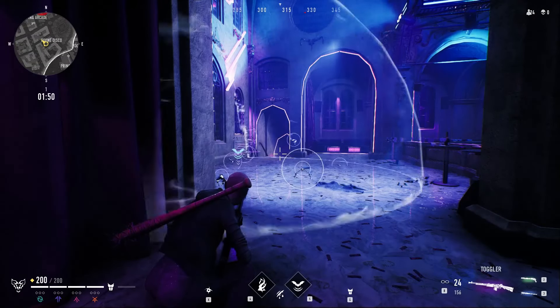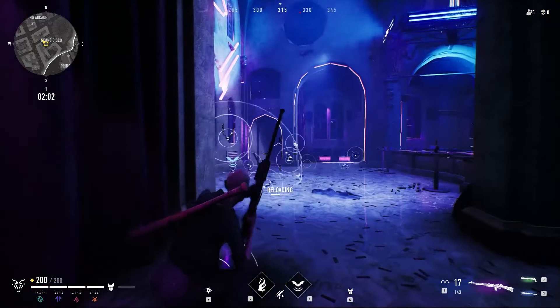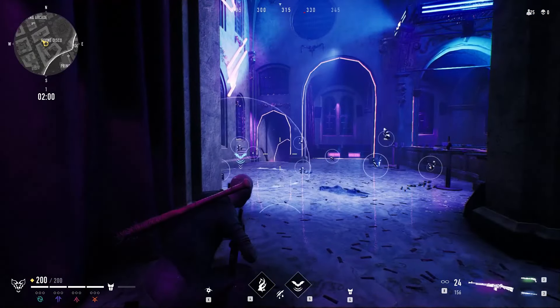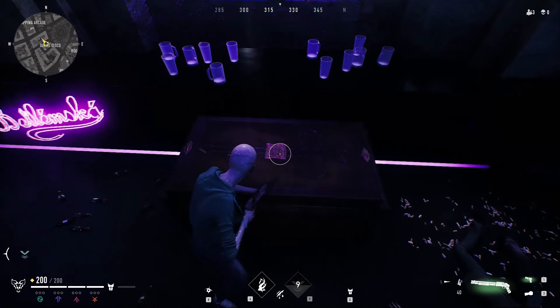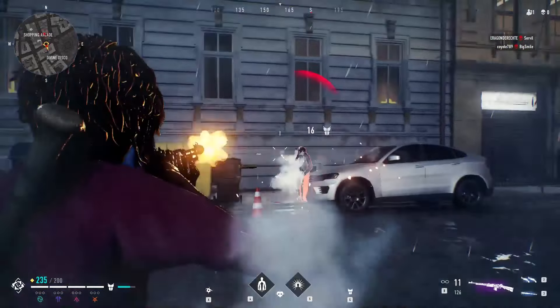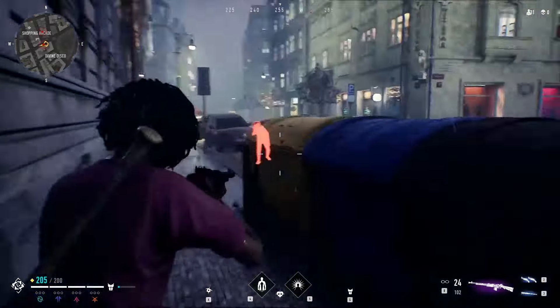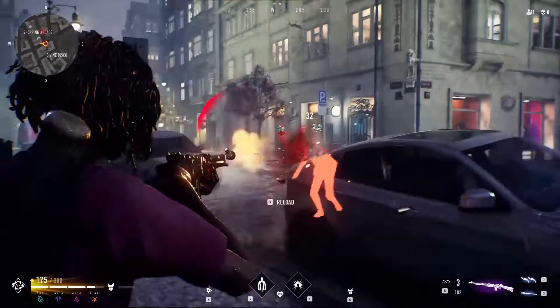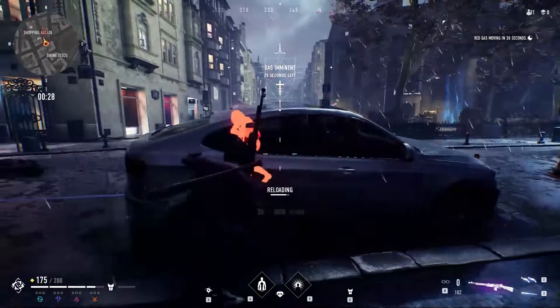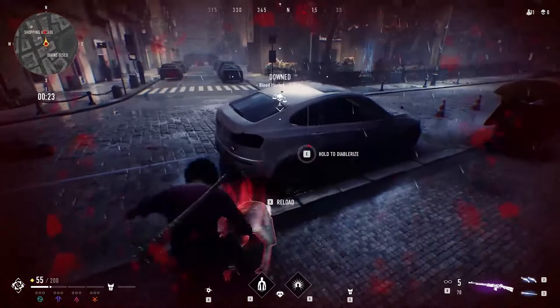You can switch the fire mode on weapons by pressing B on PC — this is a powerful tool in particular with Sniper Rifles. Keep in mind that the Sniper Rifle must be fully automatic to allow you to switch to this mode; the most common one is called the Toggler. Switching the mode on the Sniper Rifle will result in a burst of bullets dealing massive damage due to its heavy bullet type, meaning you can use the Sniper Rifle like an assault rifle but with higher damage output and a lower clip size.